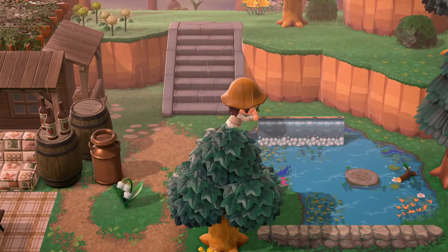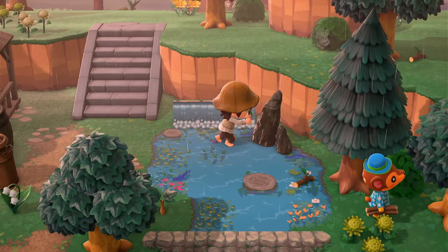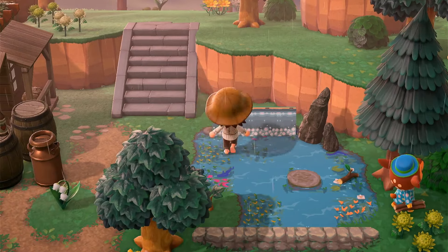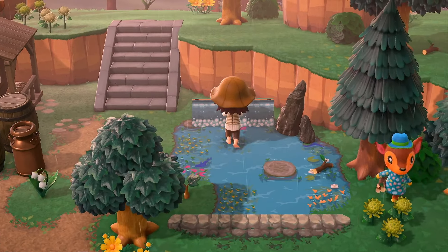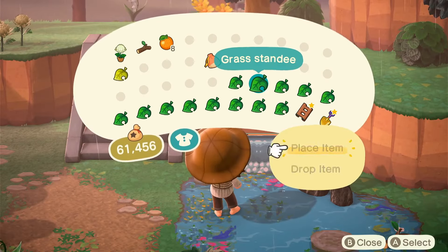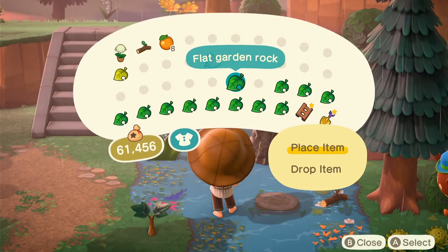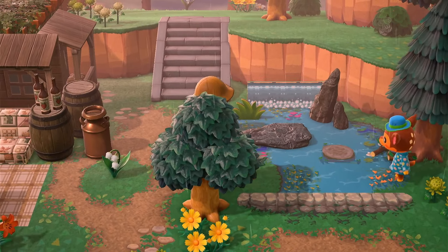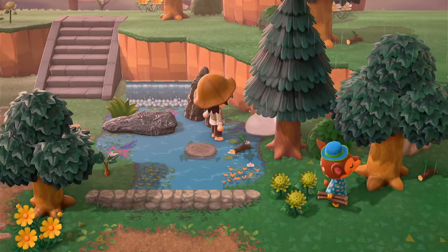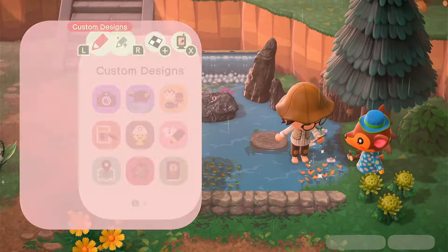We are going to be adding some decor to the pond. I think if the ponds kind of stand by themselves, they don't feel quite as natural, so I'm going to be adding a lot of rocks and this really cool wooden sign with a water code — a really awesome code that is in my card if you want to try it out. We're going to make this little pond feel very lively with lots of rocks, grass standees, and probably some decoy ducks as well. I think the final product turns out super well, so I'm very excited to share that with you guys.